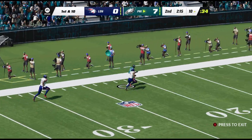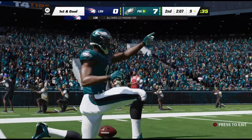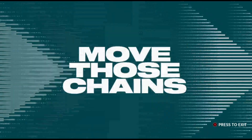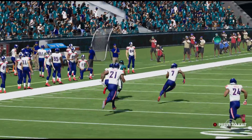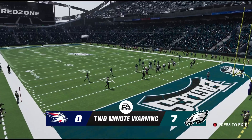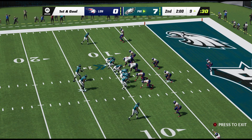First-down throw — complete downfield. A big play on the catch and run, 81 yards. Two minutes on the clock in the second quarter, seven-nothing ball game. That didn't take long — one play, and we're already looking at a first-and-goal situation.